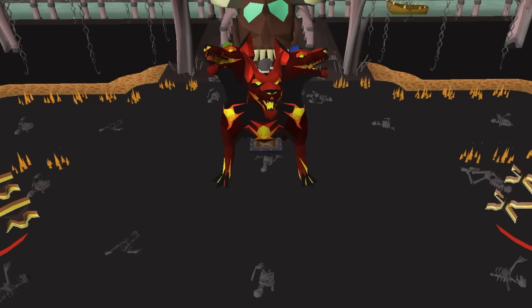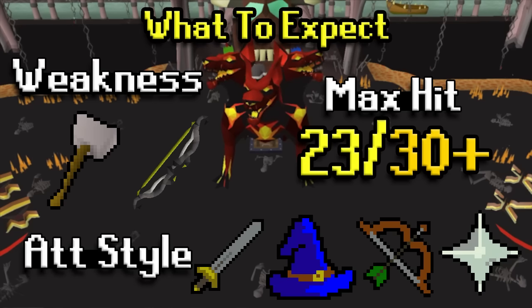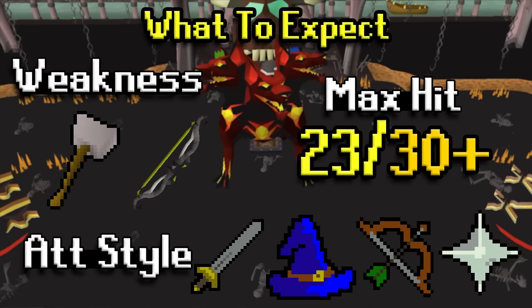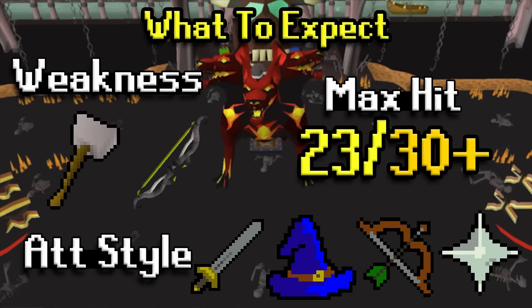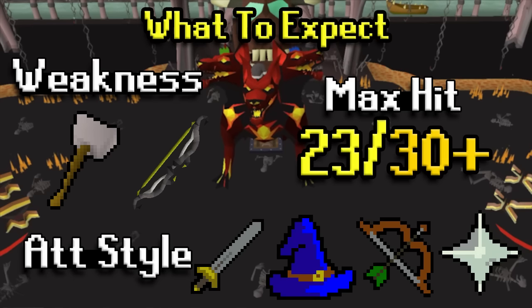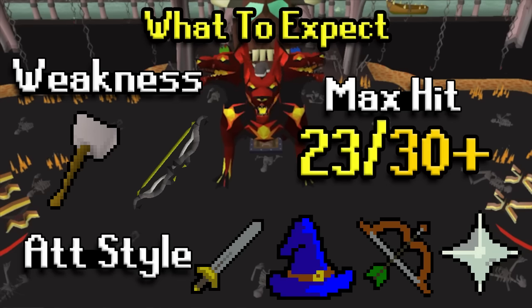Cerberus's weakness is crush and the twisted bow — some monsters get absolutely destroyed by a twisted bow and this is one of them. The max hit of Cerberus is 23, but the ghosts can hit 30 plus if you don't pray the correct prayer. You'll often be hit by multiple things at once so 30 is not a safe HP to stay at. Cerberus's attack styles include melee, mage, range, and the ghosts that drain your prayer. It's not too hard once you get used to it.